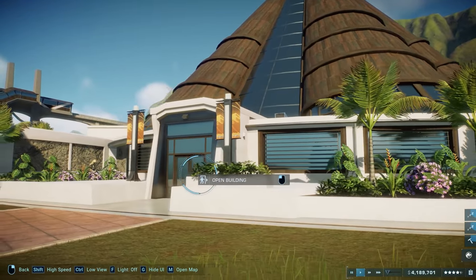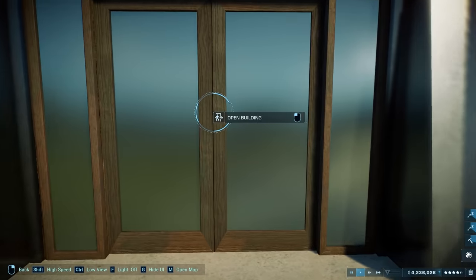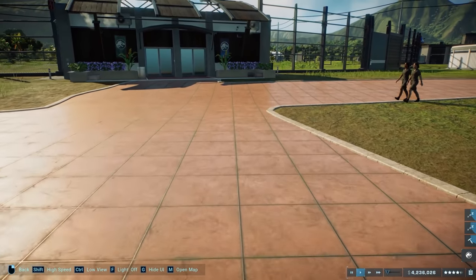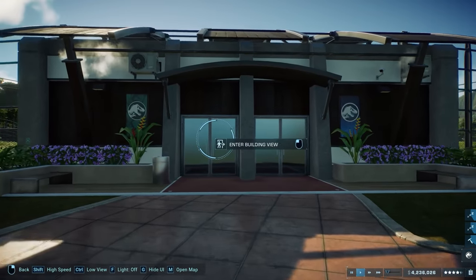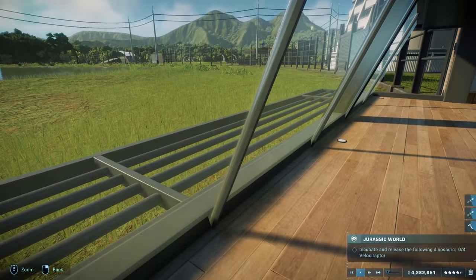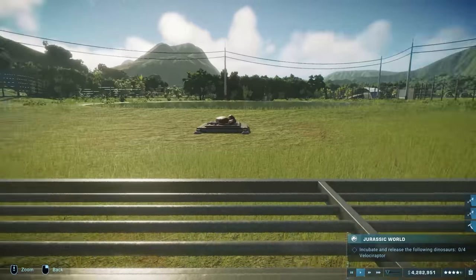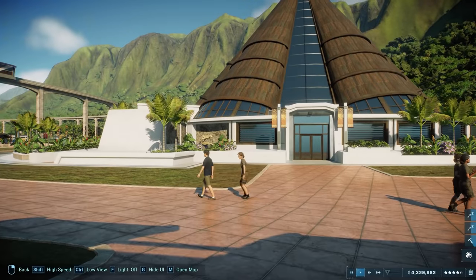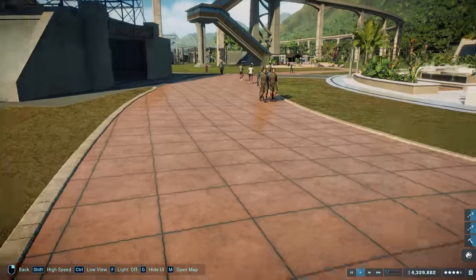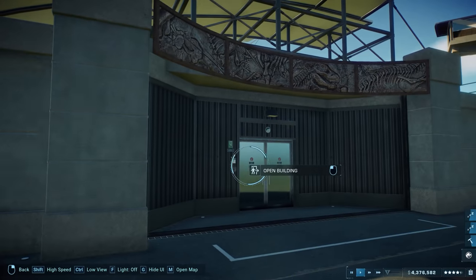Let's try the innovation center — going inside just pulls up the menu again. It'd be really cool to physically walk inside buildings. Oh wait — there's an 'enter building view' option. It actually lets you access the viewing gallery, which is pretty neat. Also, I keep forgetting I need to update the gyrosphere routes to cover the expanded T-rex area.